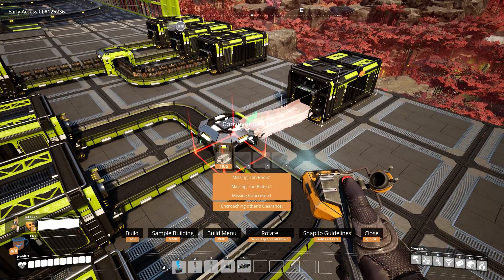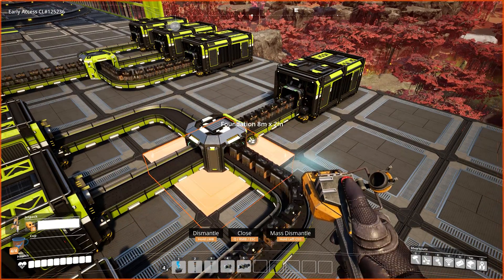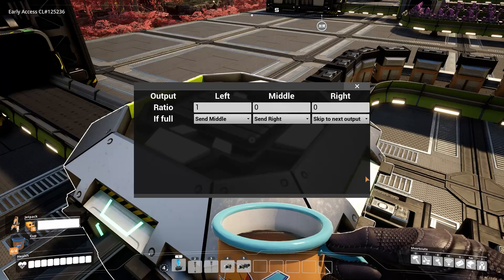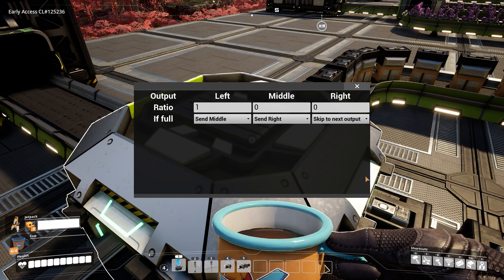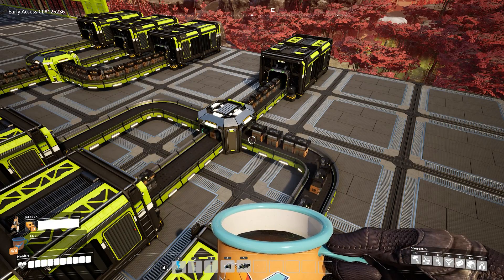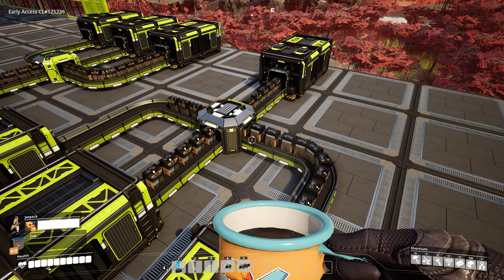The next thing is exactly the same but with splitters — you can prioritize which container gets filled first. Set it up the same way: send one item to left, zero to middle and right. If the left is full, send to middle; if the middle is full, send to right. And it does exactly that.